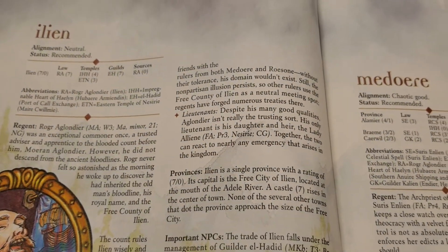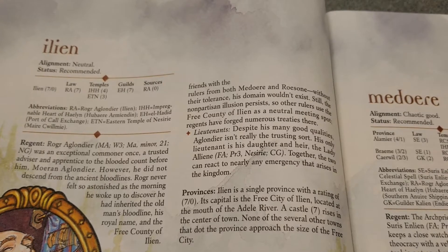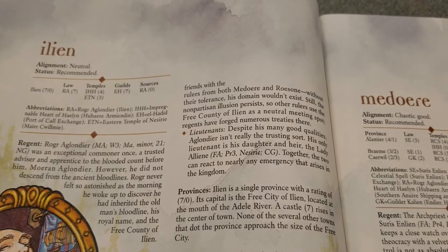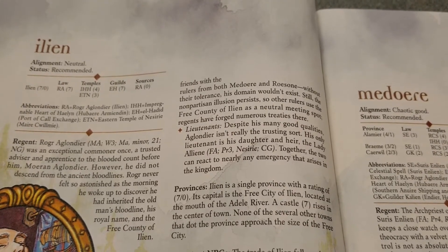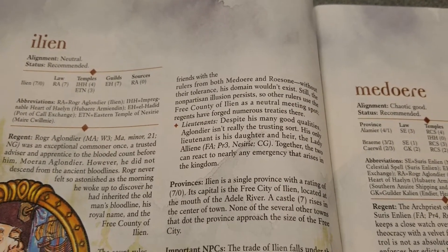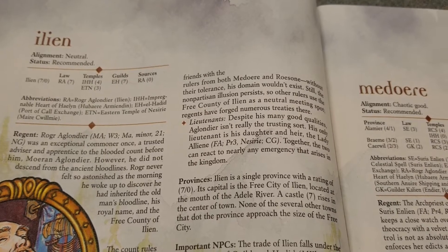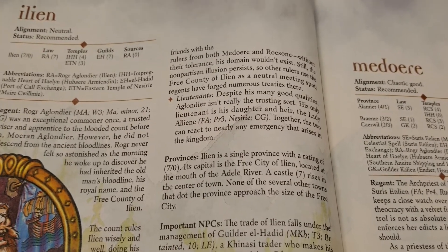Roger is good friends with the rulers of both Medawir and Roesone - we've covered Roesone already and Medawir is coming up soon. Those are your immediate neighbors, and as the book says, without their tolerance his domain wouldn't exist. Roesone is the most militarily inclined and largest of the three former territories of Diemed. Medawir is a theocracy with only three provinces. Roger is sandwiched between the two, and the non-partisan illusion persists - other rulers use the free county of Ilion as a neutral meeting spot where regents have forged numerous treaties.